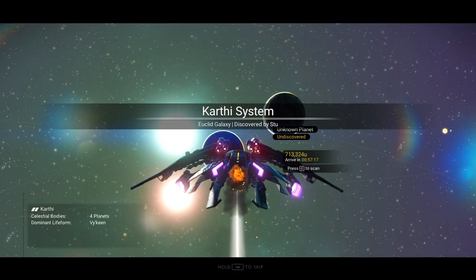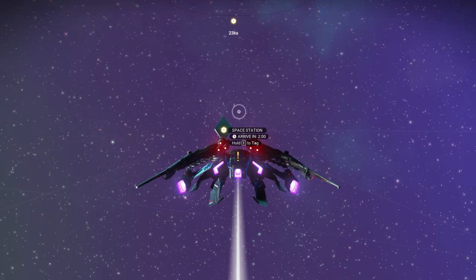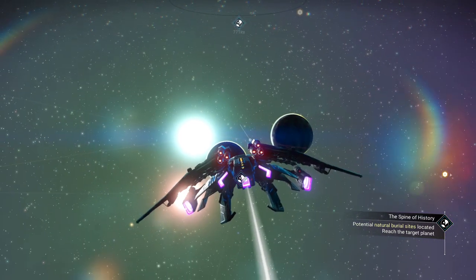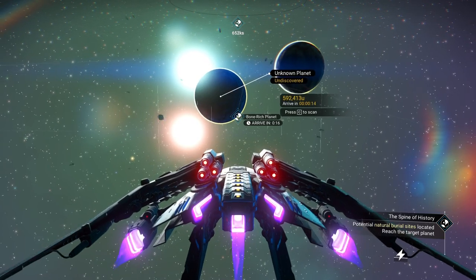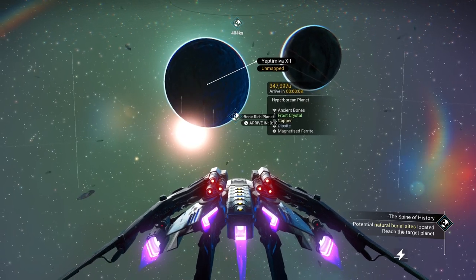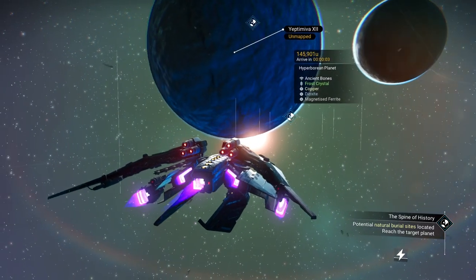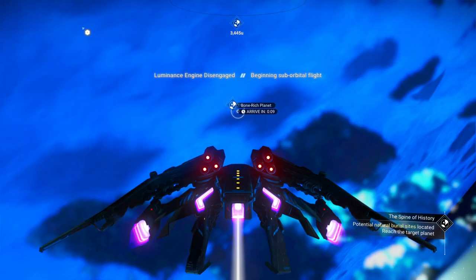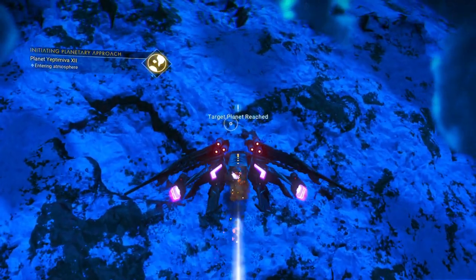Those two planets are pretty close to each other — interesting. There's our space station but we're not going there. Pay attention to your screen and look for the icon to appear. Looks like we're going to a bone-rich planet. If we want we can scan the planet — it appears no one has done the anomaly mission today, probably because everyone is doing the expedition. Come on people, get that anomaly done, it takes like 10-15 minutes.